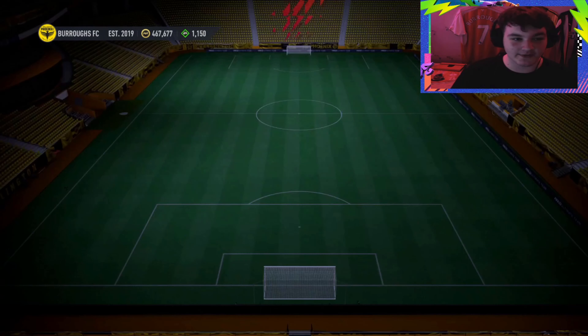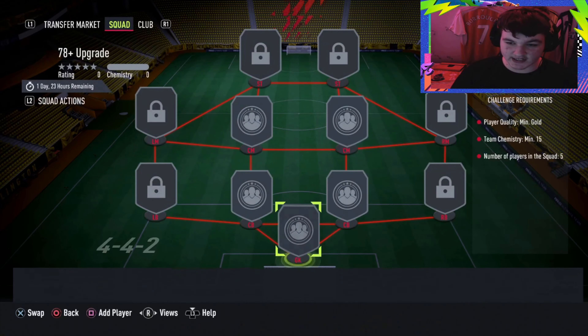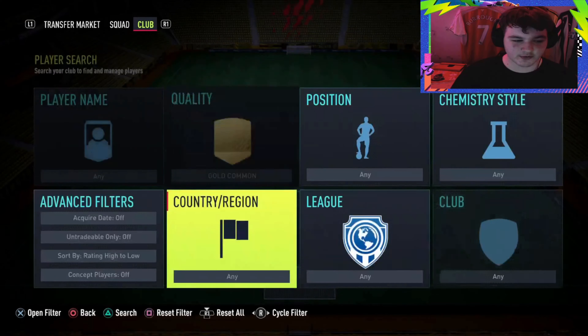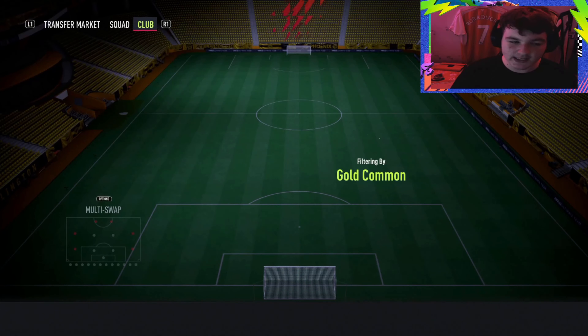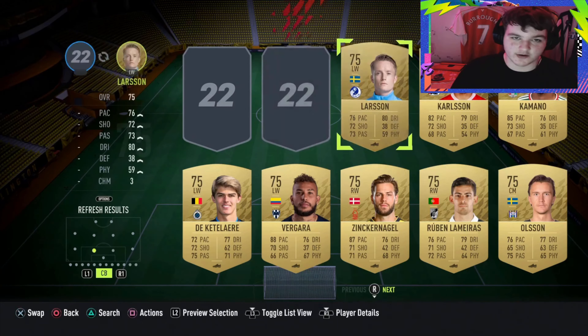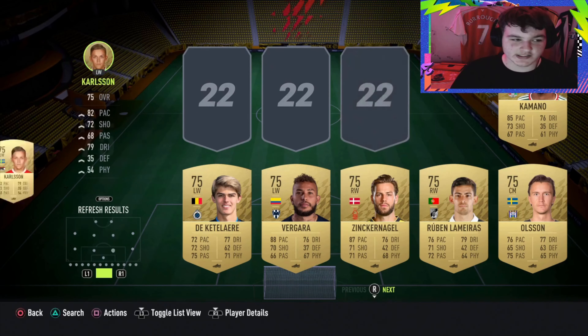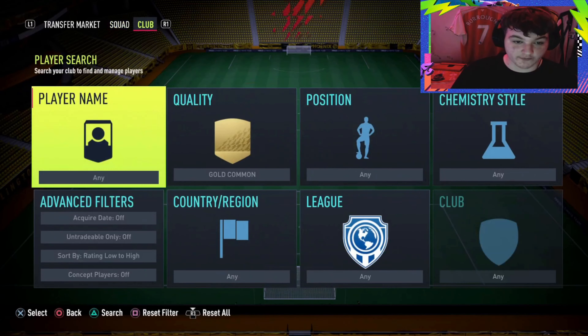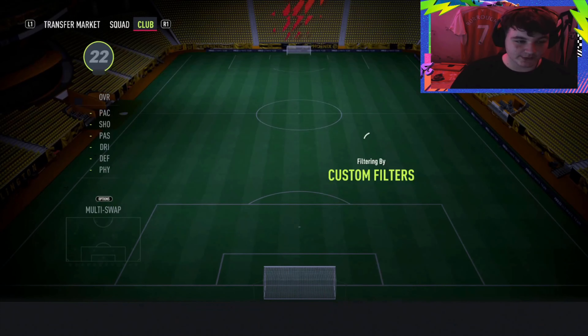What does it need? It needs at least gold players and 15 chem. What you're going to want to do is sort gold common low to high. You'll probably want to put your off-league players in — it doesn't really matter too much, since there's no league-specific requirement. You'll still probably want to use the lower leagues.